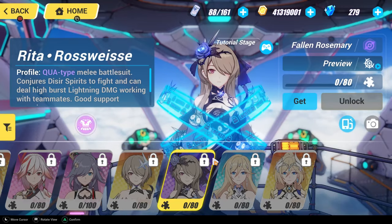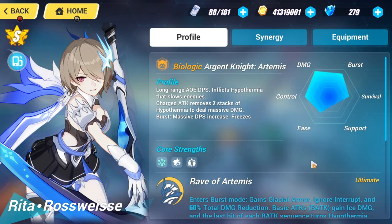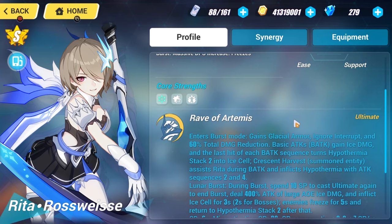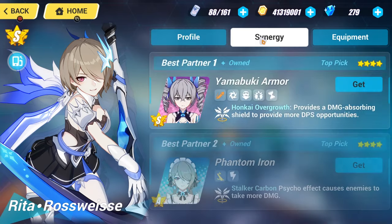This is who I'm personally going to choose. Now, here we go with Argent Knight. She is an Ice DPS. There are other Valkyries that have outclassed her — she's a little outdated — but if you don't have an Ice DPS, she can be a good choice. I wouldn't personally recommend this one out of the three. This would probably be my last choice.